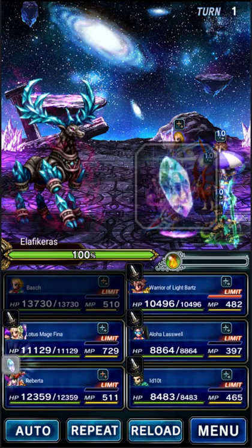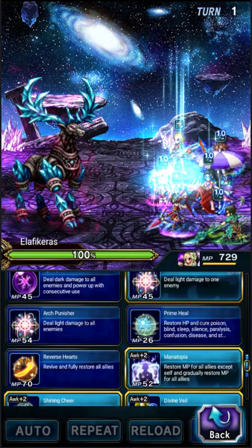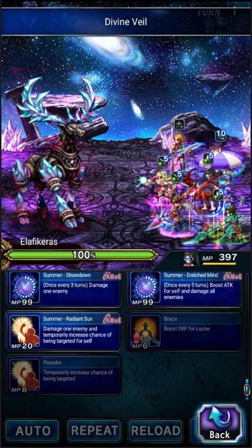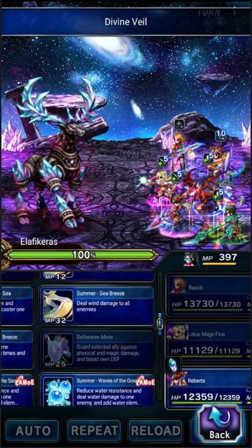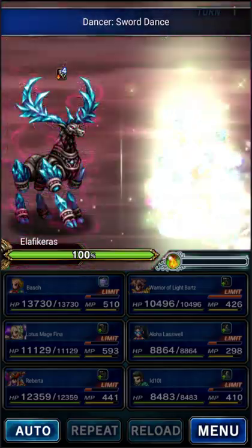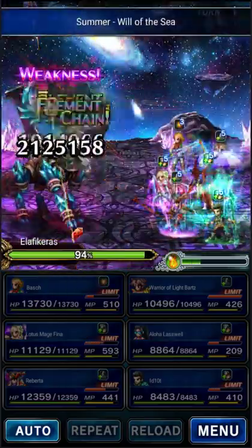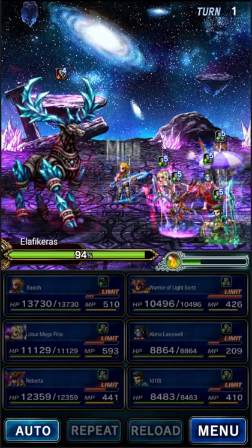Roberta is going to Crimson Raid, and Cid is going to Sky Dragon Squall. Fina will Divine Veil and start filling her Limit Gauge. Bartz is not going to power up — he's just going to straight chain with Lasswell. Lasswell uses Enriched Mind, chains, and re-raises himself. This damage is almost entirely going to come from Cid, though we'll chip in some damage with the Chainers — the two Dragoons are where the real damage comes from.